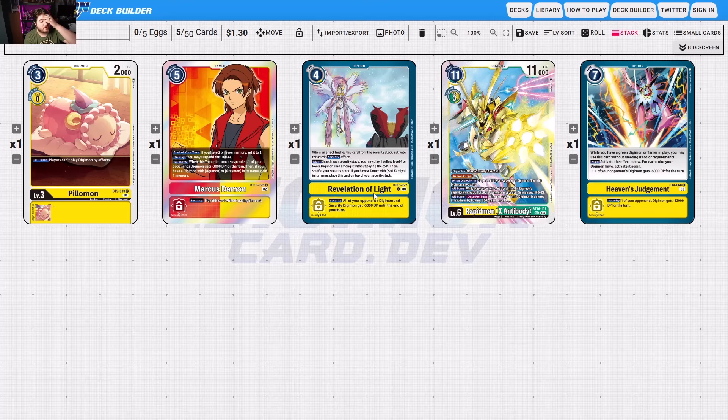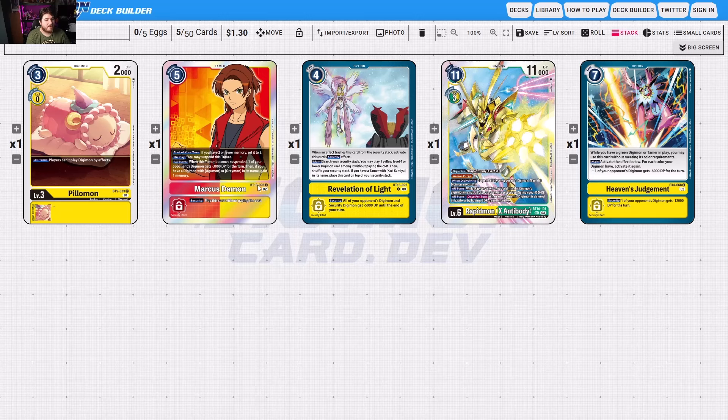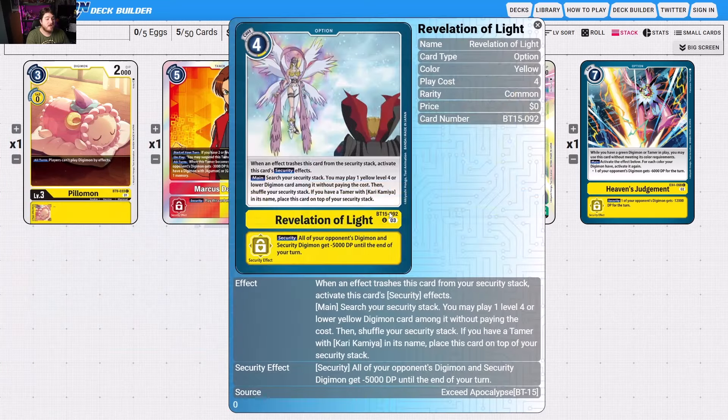Yellow has some decent tools, especially Revelation of Light. Marcus is notable — the big thing about Numemon is that they can't get rid of your Tamers very easily. That's going to be a problem for them, especially if you can get your Marcus's to pop a few of their hard-play guys right off the bat. Pillowmon is another option that stops them because if they can't play by effects, they're not going to have any options. If Revelation of Light hits twice in security, GGs — they're not going to have a good time. Usually they'll just press a little to hit one, lose a little of their board, then try to build up again. It's kind of their main strategy.